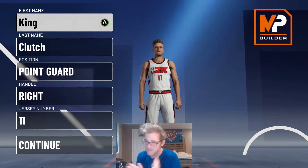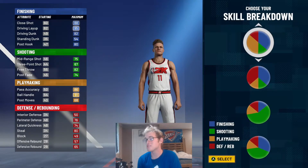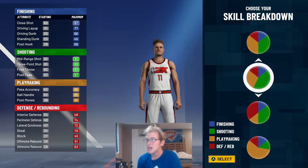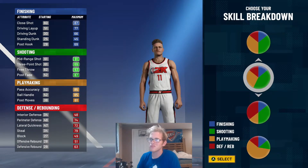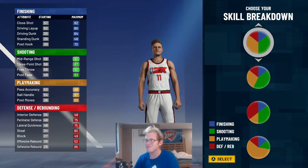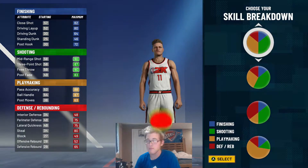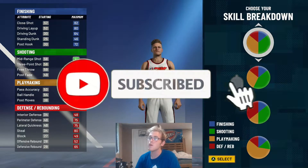I'm trying to get this done as brief as possible. I'm going to make this build a point guard. When it comes to the skill breakdown, for a Trae Young build it's obvious it's going to be shooting and playmaking. You could pick one favored more towards one or the other, but I might as well get them split evenly to undoubtedly get Hall of Fame shooting and playmaking.